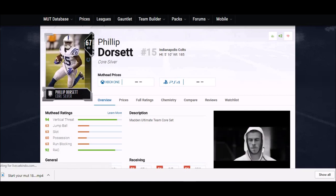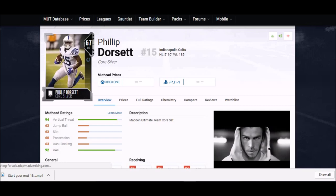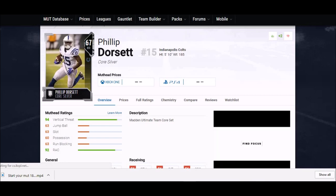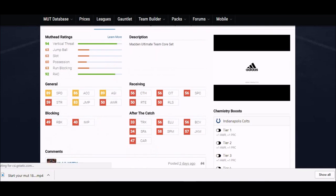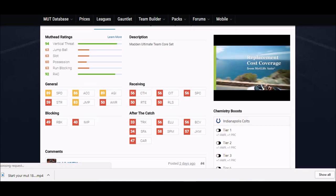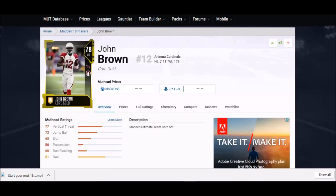Coming up next to my first silver card — Philip Dorsett. I used him a lot last year in slot in my salary cap team and he was outstanding. Five foot ten, so short again, but 89 speed and 89 agility — that agility is one of the higher ones, so he's going to be really good at changing direction and shaking corners. His catching stats are kind of weak though. He was also a great punt returner.